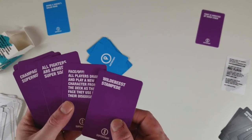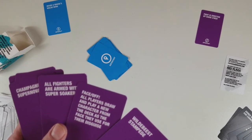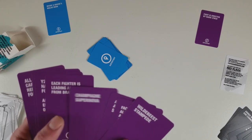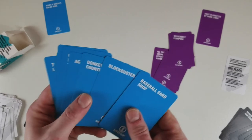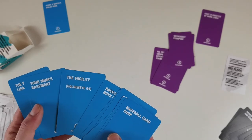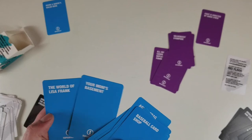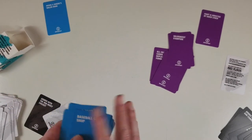And some location cards: Wildebeest Stampede — hard to fight in. Face Off — all players draw and play a new character. Armed with Super Soaker. Champagne Supernova. Locations include Blockbuster, Donkey Kong Country, the Aggro Crag, Your Mom's Basement — my mom still has a basement and it is not the 90s, so inaccurate.